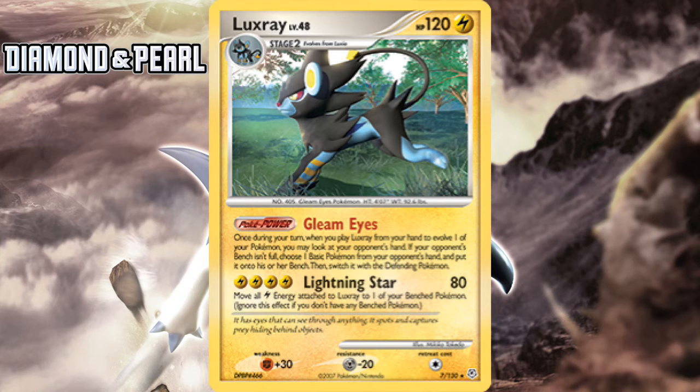With its Gleam Eyes Poke Power, you could force your opponent to bench a basic Pokemon of your choice from their hand, assuming they had any. This kind of ability needs to be comboed with something else to be a good strategy, so it wasn't exactly the greatest thing for Luxray to get. Its only attack, Lightning Star, was also not easy to pull off, requiring a large 4 Lightning Energies to do 80, and always forcing you to move them onto a benched Pokemon if any. You could have tried to use this with Dragonite from Delta Species, but it wouldn't be as impressive as some other combinations using DP NEX series Pokemon.